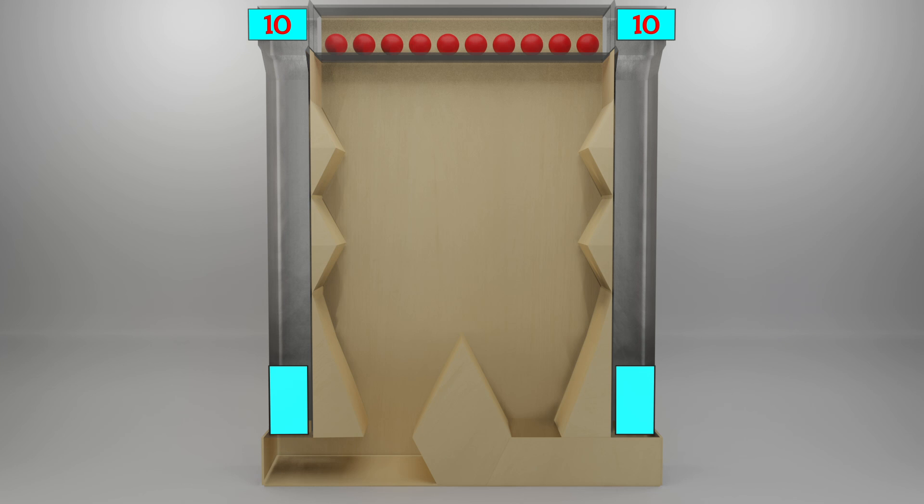We're going to drop all the balls with some barriers again. This time we have 4 circle shaped barriers. The colors are blue, yellow, green and purple. Ready? Go.